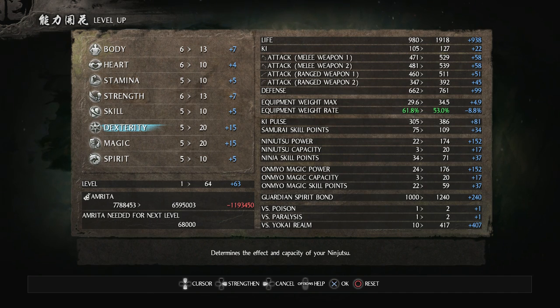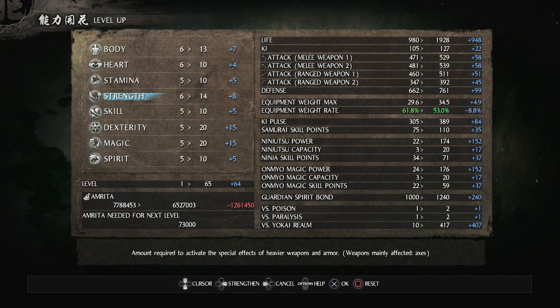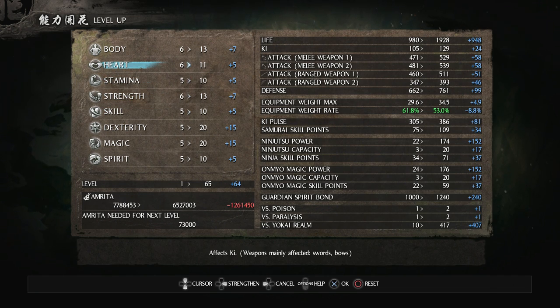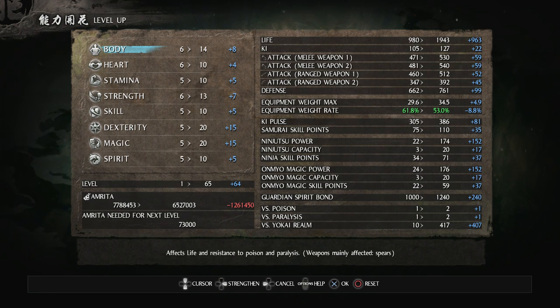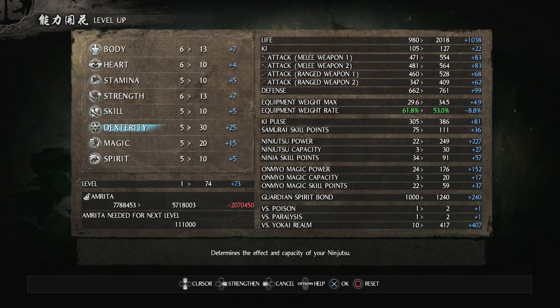I think the rest might just get dumped into dexterity, which determines the effect and capacity of your ninjutsu — but it also increases your Kusarigama's attack, which is the stat most useful for that. I can show you that right now: put a point into dexterity and that Kusarigama gets 62 more attack, while strength, stamina, heart all do nothing. So anyways it's all going into dex, and that's 55 points, which is going to give me a ton of ninja skill points and ninjutsu power. This is going to be a Kusarigama and very heavy ninja build.